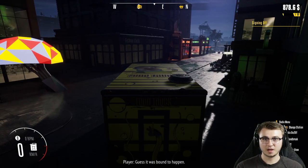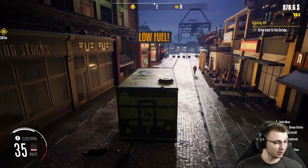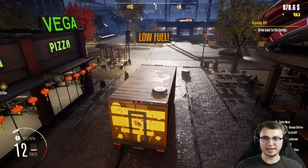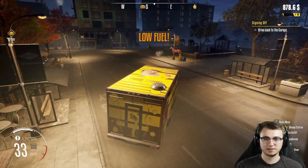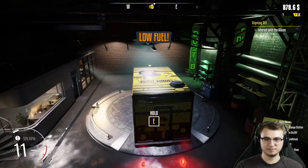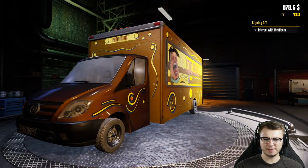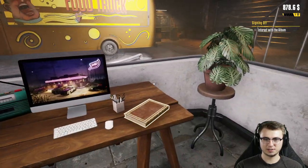There we go. Not super stoked about how that went, but hopefully we get another try here. That could very well just be the end of the demo — I'm not actually sure. I'm running out of fuel. Guess it was bound to happen. Time to go back. It's not the end of the demo, ladies and gents — we've got quite a bit more here. Low fuel — do we do that at the garage? It says drive back to the garage. Pulling back into the garage. We'll see what happens now.